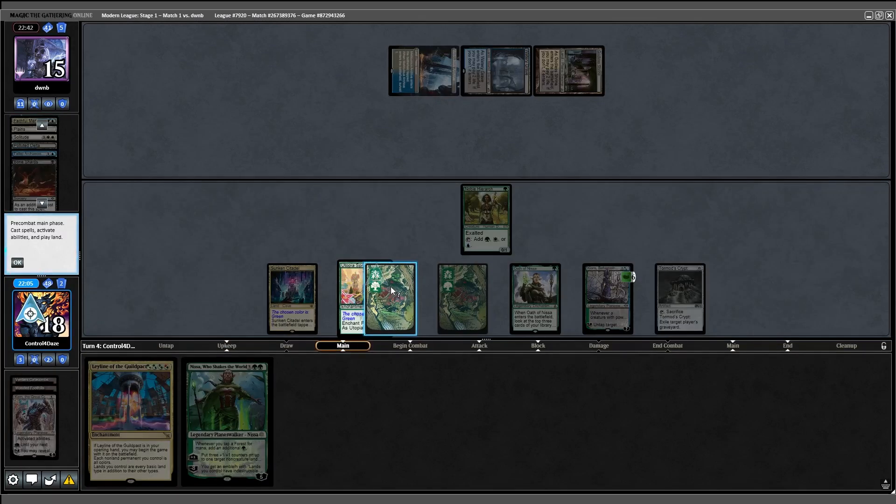They play Fiery Islet, Shredder, and attack for 1 — we go to 19. I try to pull a Nykthos but miss, so I crack Windswept Heath and pass turn. They play Spire Bluff Canal and Preordain, triggering the Shredder — they put a Rag at the end of their graveyard, then attack for 2, going down to 17. I fetch end of turn. I play Boseiju and cast Scion for 2 mana, and it resolves. Back to them.